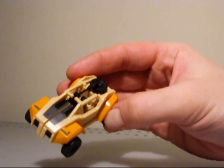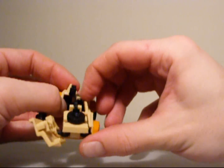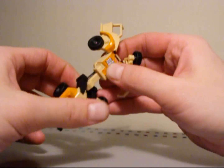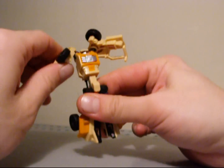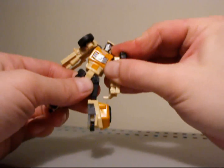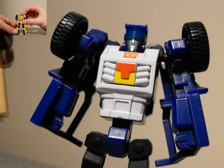We'll just jump back into robot mode. All you want to do is undo all this — it's pretty loose — unfold the legs, bring the feet down, bring the arms down, bring the body down, and there you go, back in robot mode. Like I said, I like this a lot better in robot mode than vehicle mode. This is a cool toy.